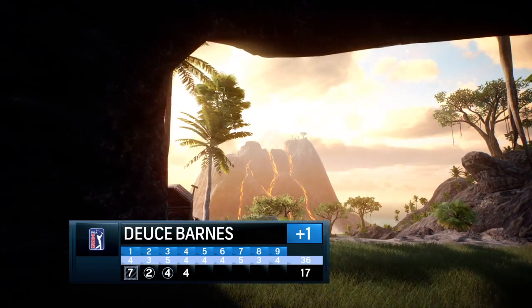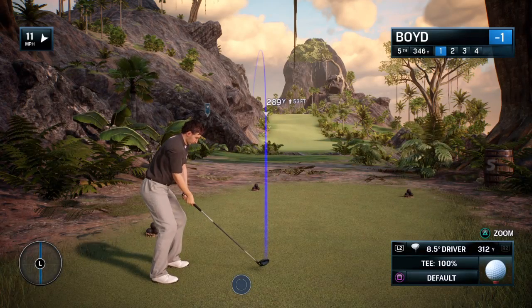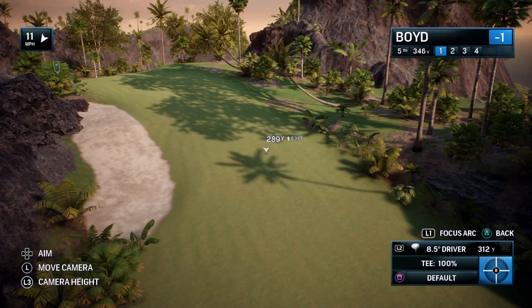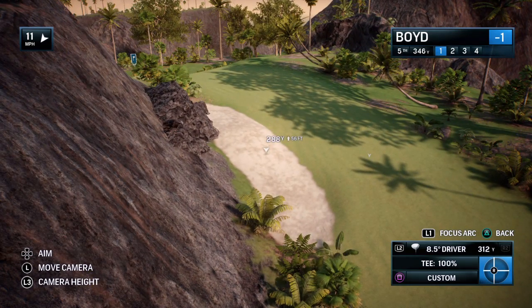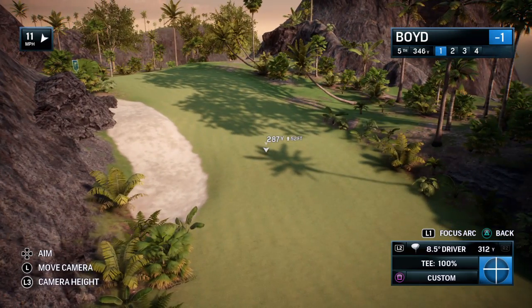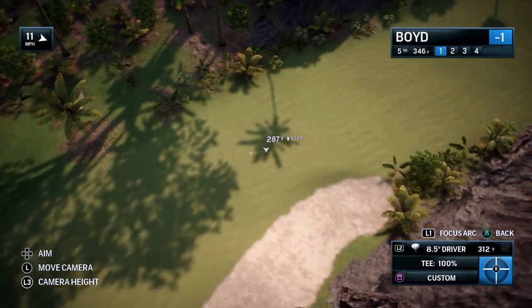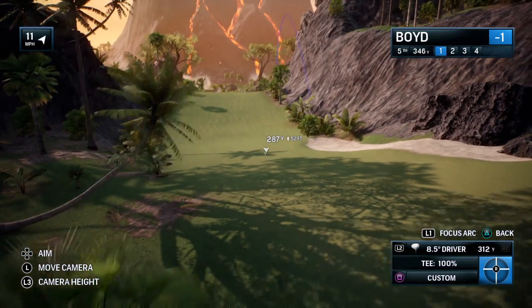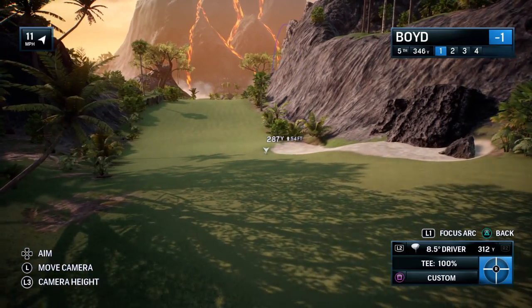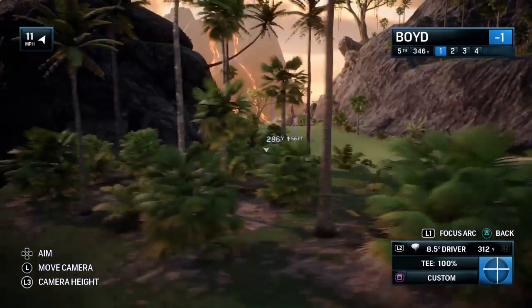As we zero in on this hole, you can see plainly that it requires a — well, should we say a good head? A heady approach. That's right. The skull on the right will remind you of that enormous feature there on the right side. And that's one of the things about this short par four — there are so many little architectural features along the way. A skinny fairway just bends a little to the left like a cutlass. And then once you get up on the green, it's the Jolly Roger — the shape of the green is skull and crossbones.